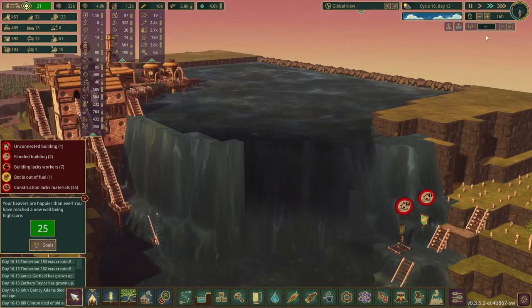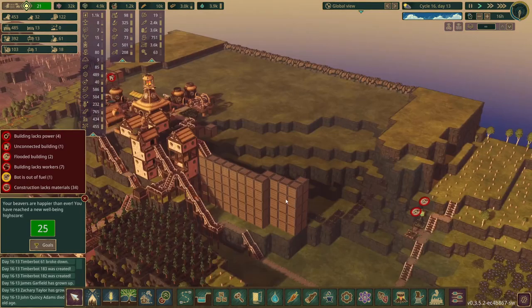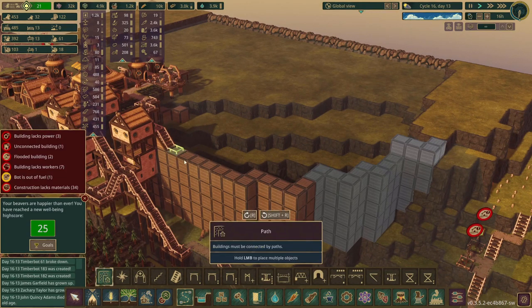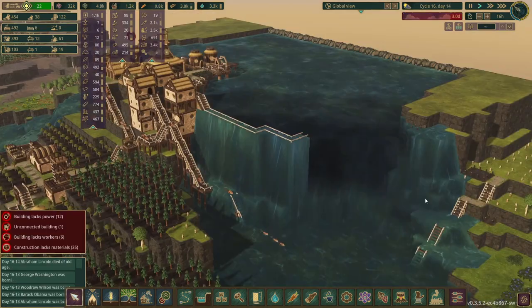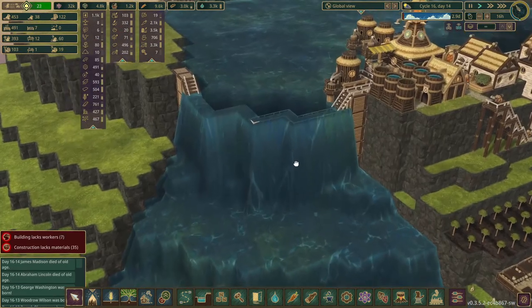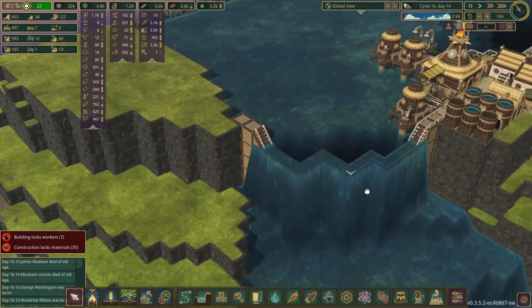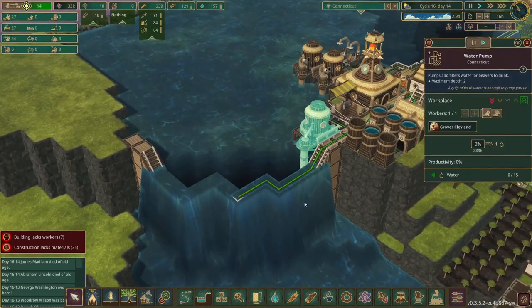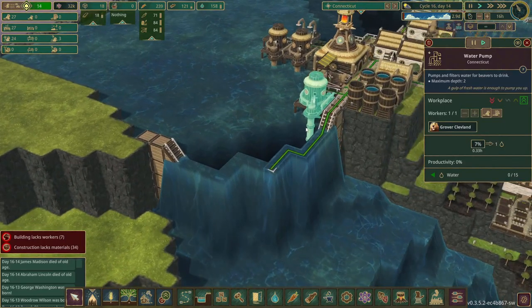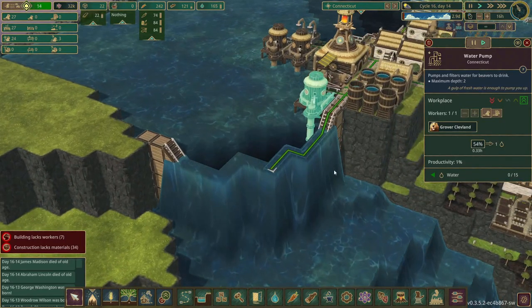This dam is coming along pretty well. And right as we get back, it looks like there is a drought incoming. So this dam is complete, and we also have another water pump set up. This way we can actually pump just a little bit of this water here even during a drought.